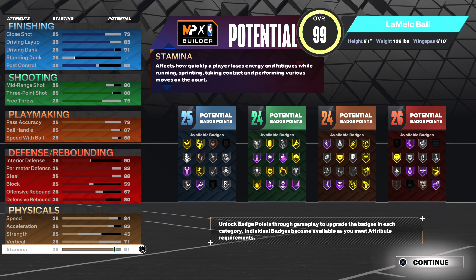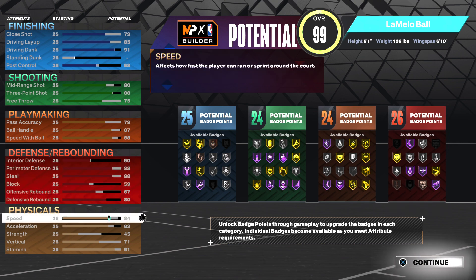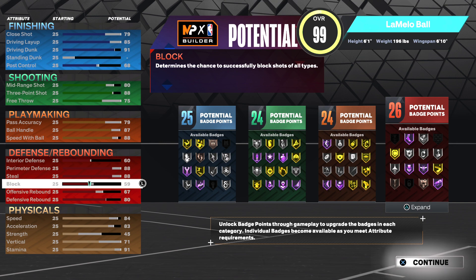Right now you can see we have 25 finishing, 24 shooting, 24 playmaking, and 26 defensive badges. Some of you are asking how it's supposed to be 100 badges — when you make your MyCareer you're going to add more badges, but right now we have 99 badges total. For speed with ball at 88, you get Quick First Step Hall of Fame at that threshold, which is crucial. When you do your workout it matches up to the same speed, so you'll get plus four speed and end up with 88 speed with ball.